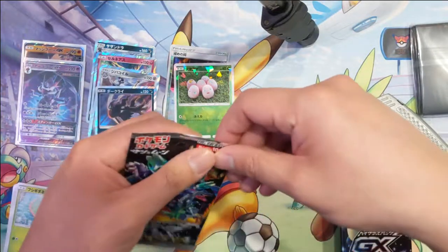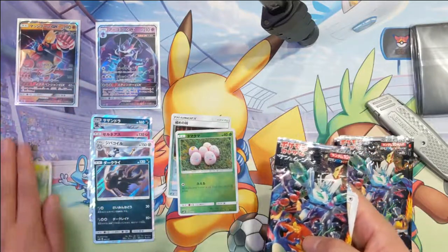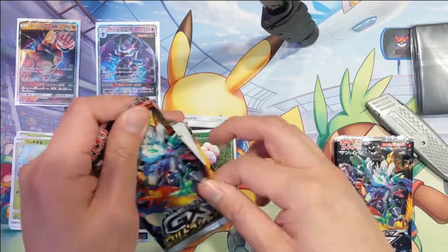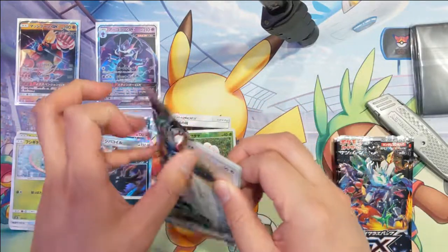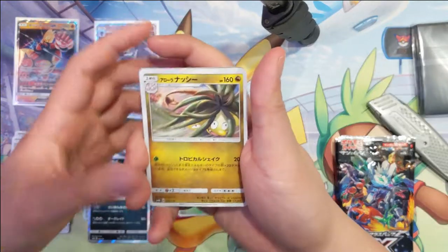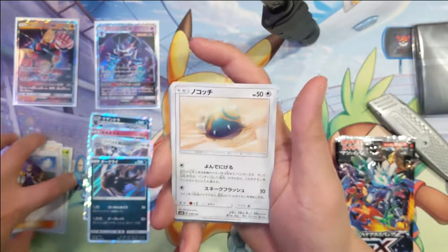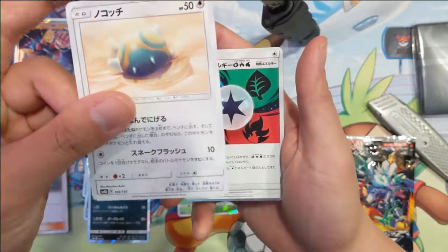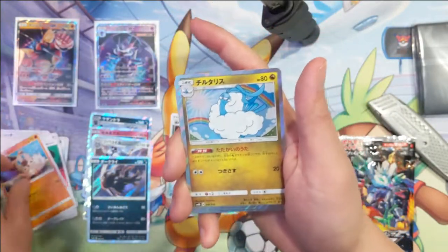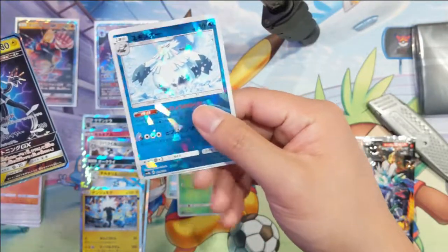We're getting a bunch of ultra beasts. We have energy rock, rock, Altaria — I have like a million of these from the Dragon Majesty set. Zygarde, and then another Zygarde. And then for the shatter, Bunnelby. So the shadow rares — I feel like if you do want to collect every card, the shadow rare is the biggest challenge because it's kind of like the reverse holo and it just seems very difficult.